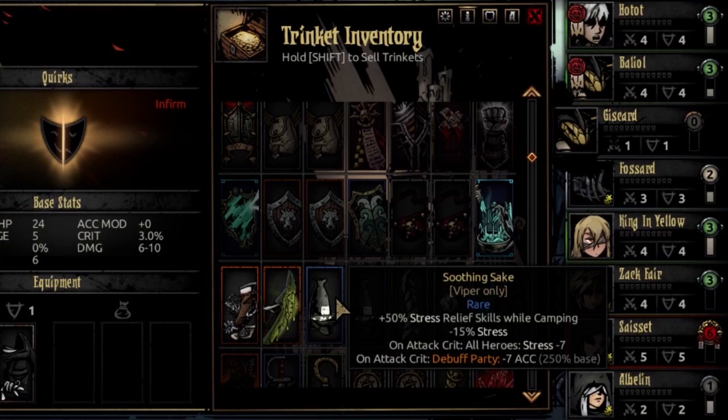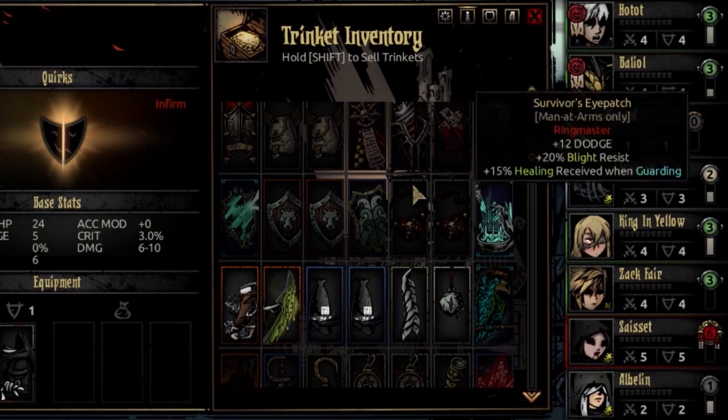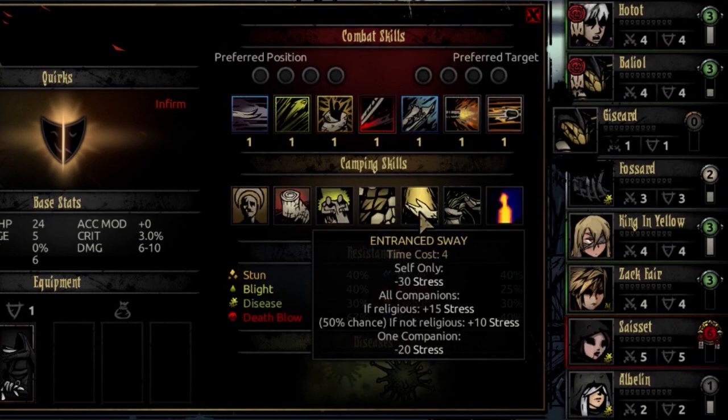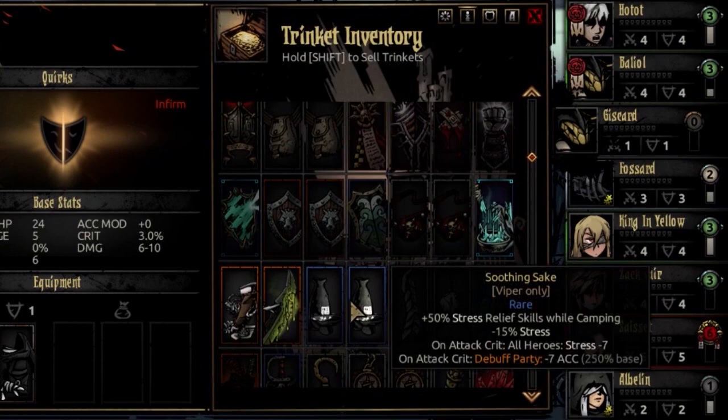On an attack crit, Soothing Saki also debuffs the party minus 7 accuracy — a trade-off where crits stress heal everyone but cost accuracy. That plus 50% stress relief while camping turns Entranced Sway into a monstrously good stress heal for two targets: a minus 20 becomes a minus 30, and a minus 30 becomes a minus 45.